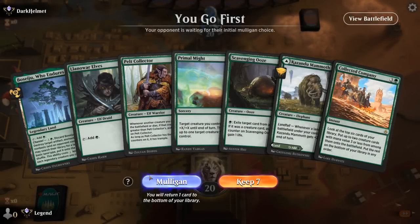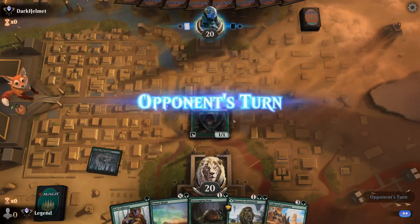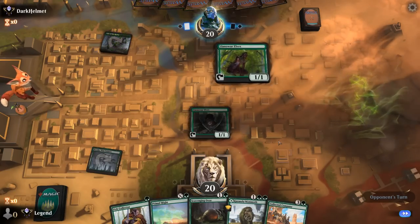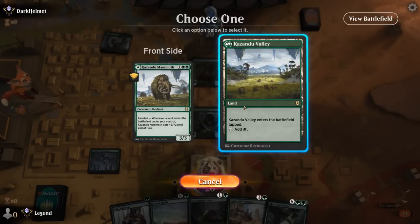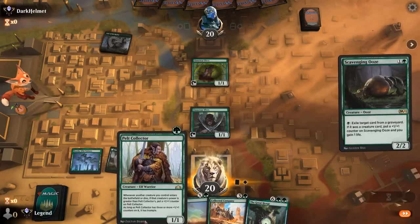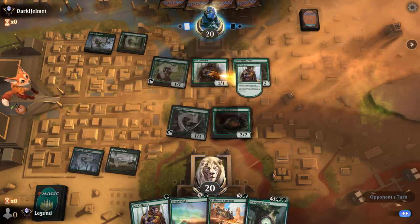We're on the play. Our hand has two lands once we consider Mammoth — not too bad. We can get started with Elves, and then next turn maybe Ooze or develop Pelt Collector first. Opponent has their own Elves. Could Primal Might for X equals one to take out their Elves, but I think I'm better off keeping it for later. Scavenging Ooze is the more efficient play even though we might miss out on some plus-one counters.